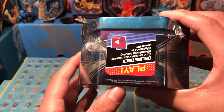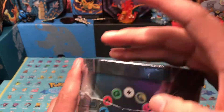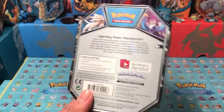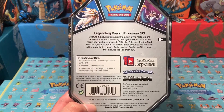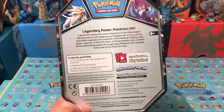I'm giving you a 360 view of the box — we got Solgaleo right here and Lunala on the other side, and we got the types right there. Here is the back. I'm pretty sure you guys have seen thousands of these openings, but it's my first time opening this on the channel, so I hope you guys enjoy it.